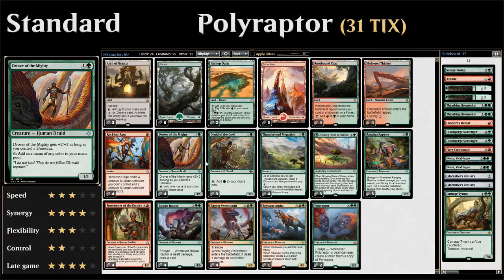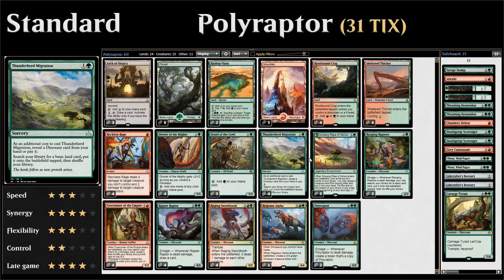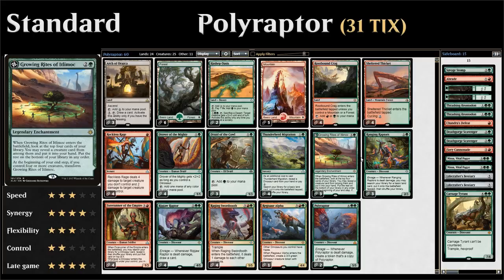Next up, ramp cards. Four copies of Drover of the Mighty — a two-mana 1/1 that taps for any color and gets +2/+2 if we have a dinosaur in play, so it survives Reckless Rage with a dinosaur out. We also have three copies of Druid of the Cowl — a two-mana 1/3 with enough toughness to survive Reckless Rage that taps to add green mana. And four copies of Thunderherd Migration — two mana but as an additional cost you either reveal a dinosaur from hand or pay one generic mana, then search for a basic land and put it into play tapped. Essentially a Rampant Growth.